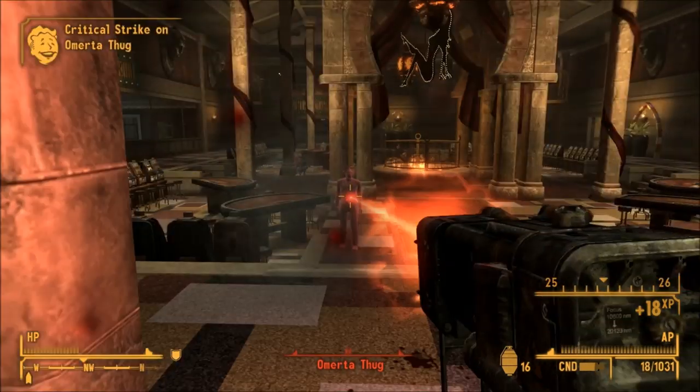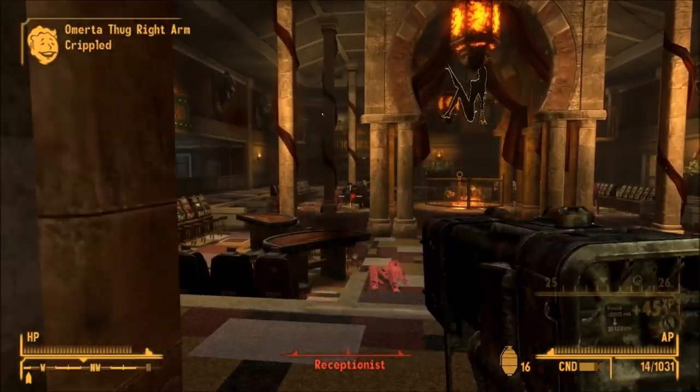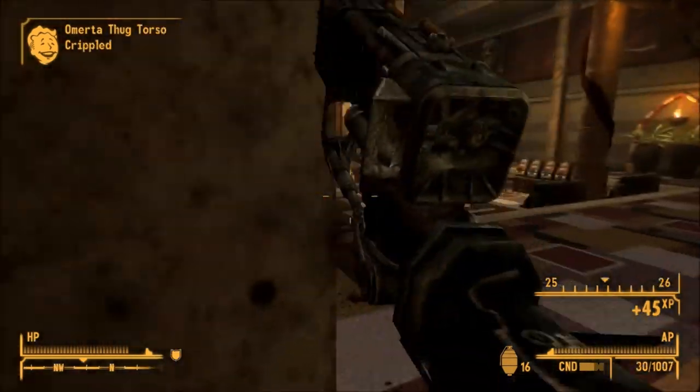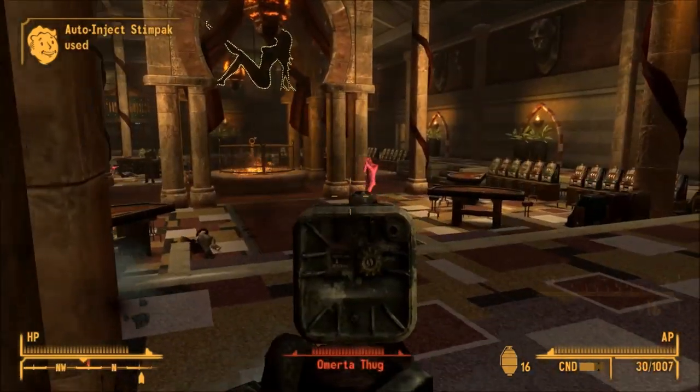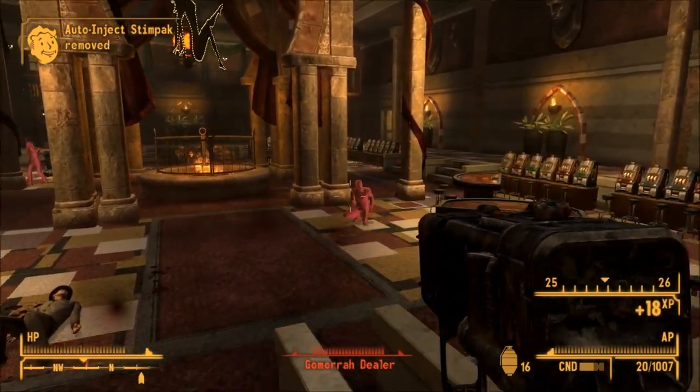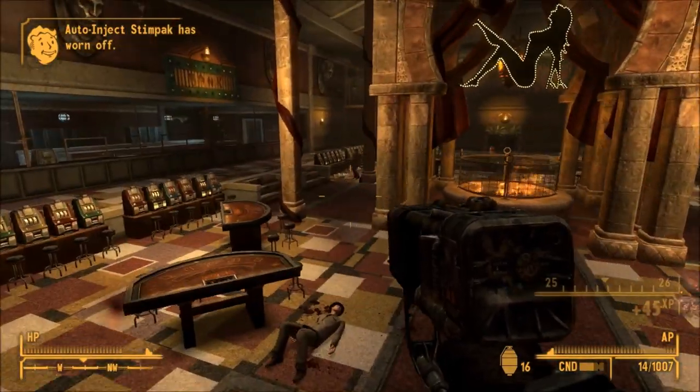It's a unique weapon, so it's something to go for just so you can say you've collected all the unique weapons. Unlike the standard Laser Pistol, it is possible to use the iron sights on this weapon. However, the Missing Laser Pistol cannot use any of the energy cell variants, such as energy cell or overcharge — so you can only use standard shots.